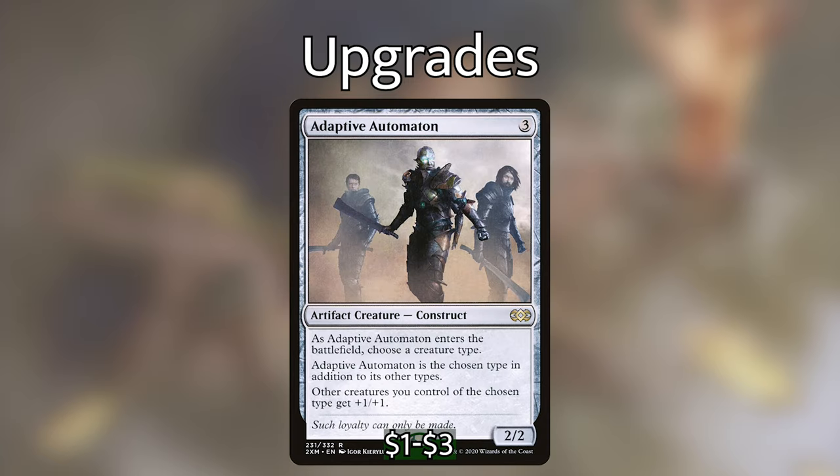Now let's go over the cards I'm putting in, starting with the creatures. I'm adding Adaptive Automaton — an artifact construct that when it enters the battlefield lets us choose a creature type. Adaptive Automaton becomes that chosen type and other creatures we control of that type get plus one plus one. It serves as a second lord alongside Anawan. With five or six rogues in play, that extra pump really adds up — more rogues means more mill and more chances to draw cards.